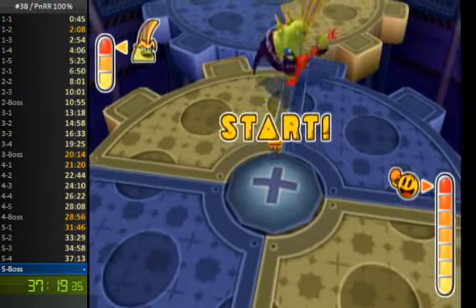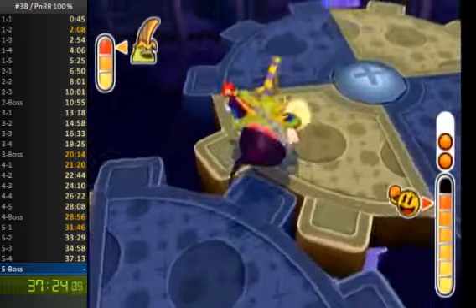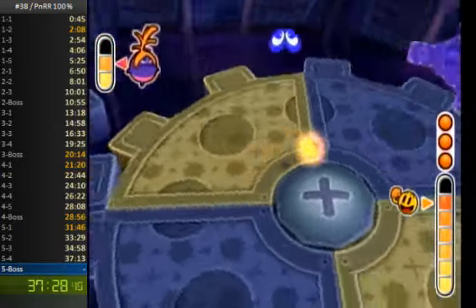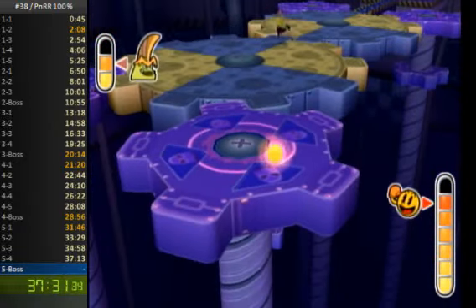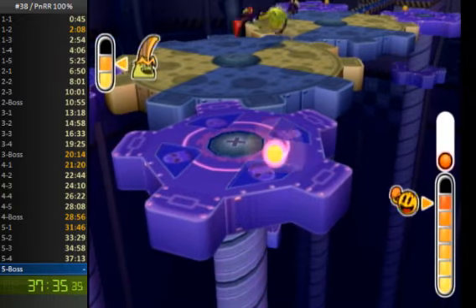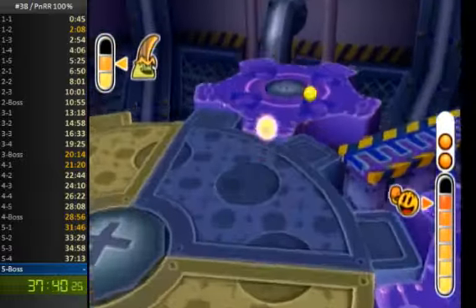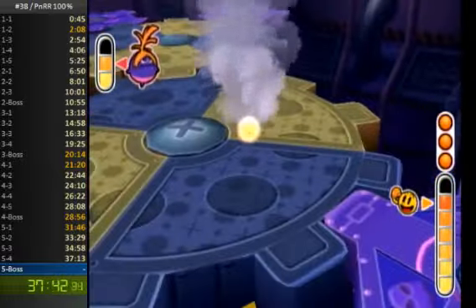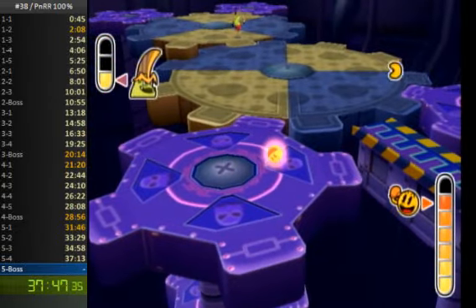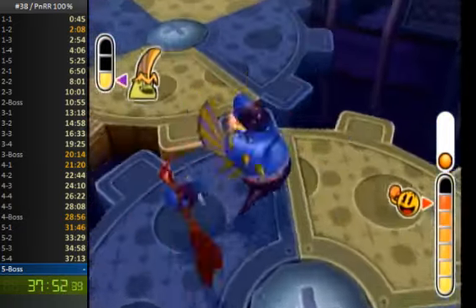Now we're onto the final boss. This world's boss has two phases, both of them working pretty much the same way, just in a slightly different environment. The second one is really cycle-based but also has some really sick music. So why would you want to accept 100%? This shows the game in its full form, basically. All Ghosts and all Pack Dots are interesting enough to warrant their own submissions, but this category is kind of both of them in one. If you want to see either of those two runs, you might as well just accept this one.